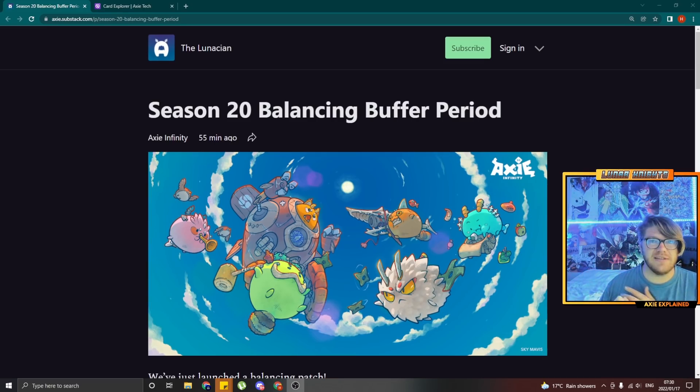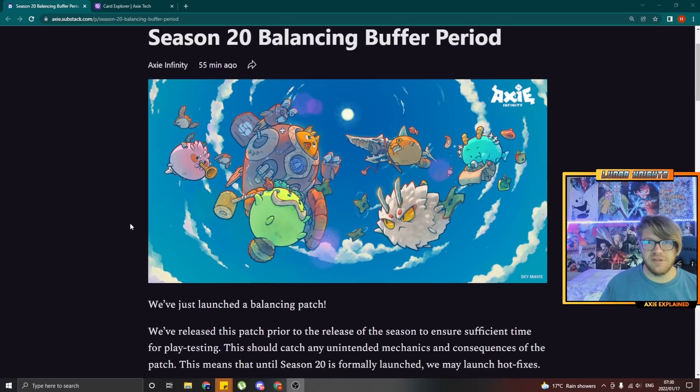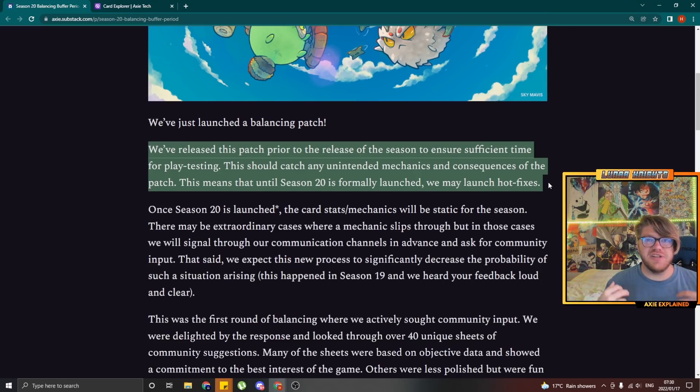Before we get into that, let's take a look at how the new Balance Change system will work, because Sky Mavis actually really did listen to the community and tried to implement changes the right way. This time the Balance Change actually happens before Season 20 starts, so if there is something that is unbalanced and just really too strong, they have time to fix it. They did say they will implement hot fixes before the actual launch of Season 20. So just keep mindful of that — don't try to buy everything extreme that you think is really good right now because it might get nerfed before the season starts.